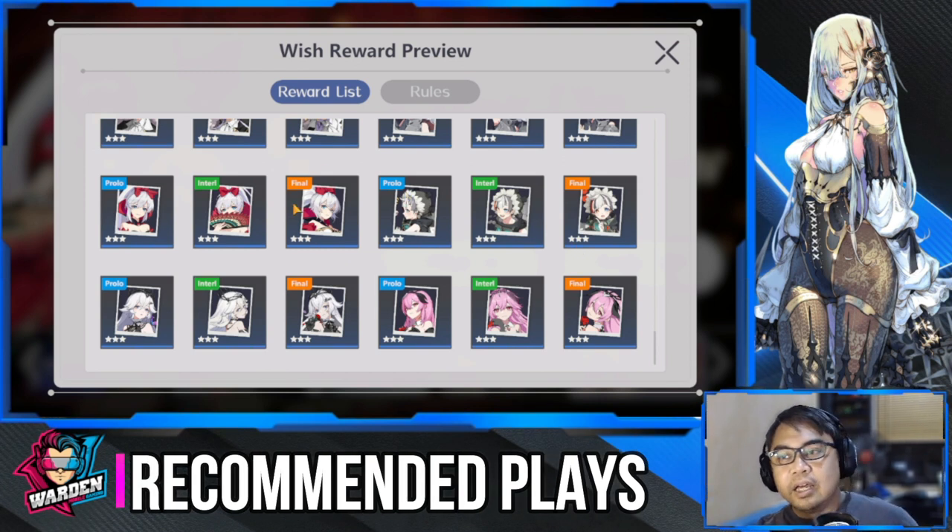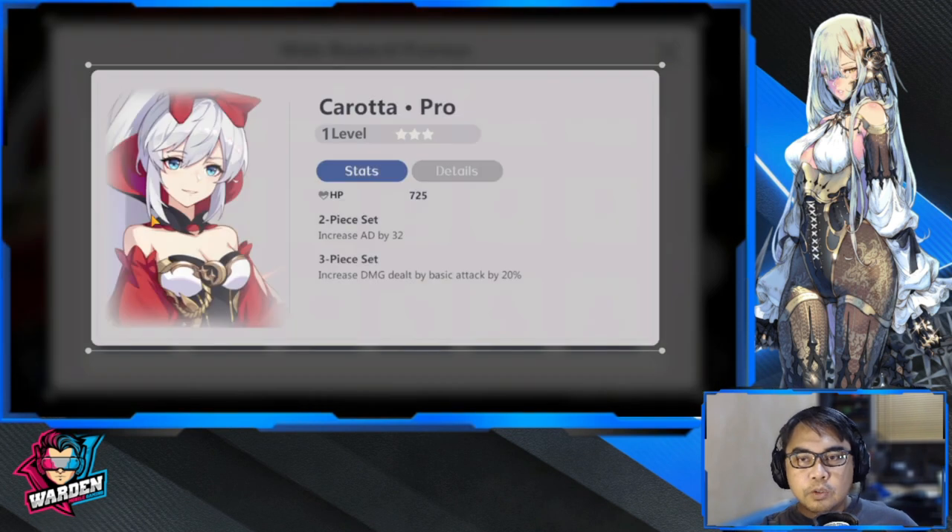For his plays, if you don't have any, you can start with Karota. This is to enhance his AD — one of the best three-star sets we have — for AD enhancement and increased damage dealt by basic attack. Very decent if you don't have any of the next plays we're going to be talking about.